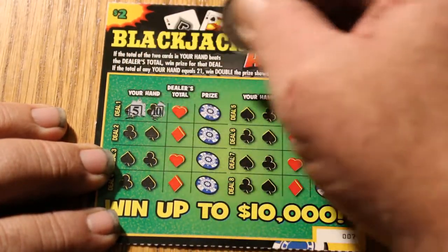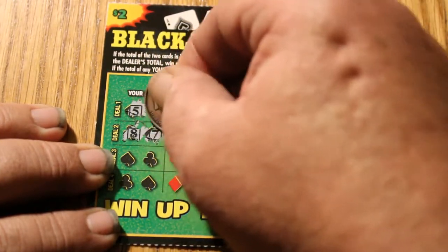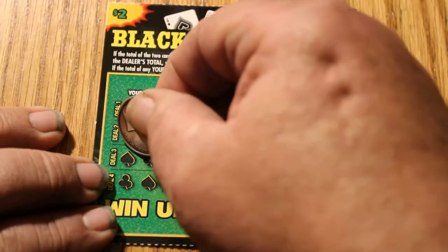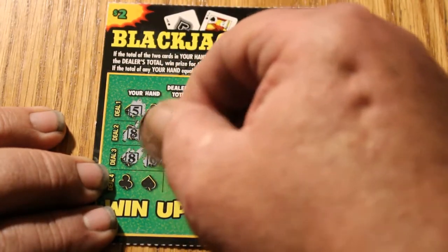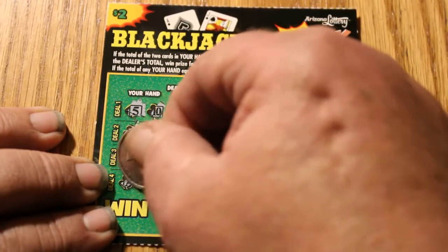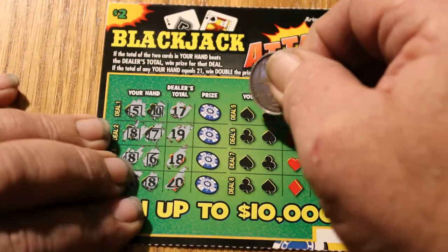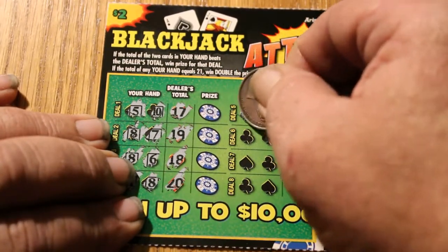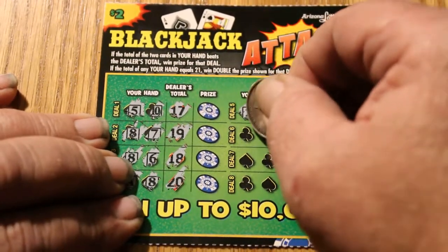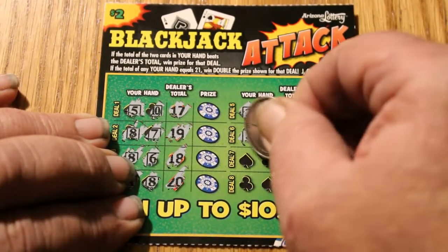Five and ten, fifteen for me. Dealer gets seventeen — dealer beats that. Eight and seven, nineteen beats it. Eight and six — the dealer beats that. Ace, there's nineteen, of course the dealer gets twenty. Two, ace, seventeen — they're going to beat that. Jack, seven — dealer beats that. Queen, five — dealer beats that. Five and a king — dealer's going to beat that, and they do.